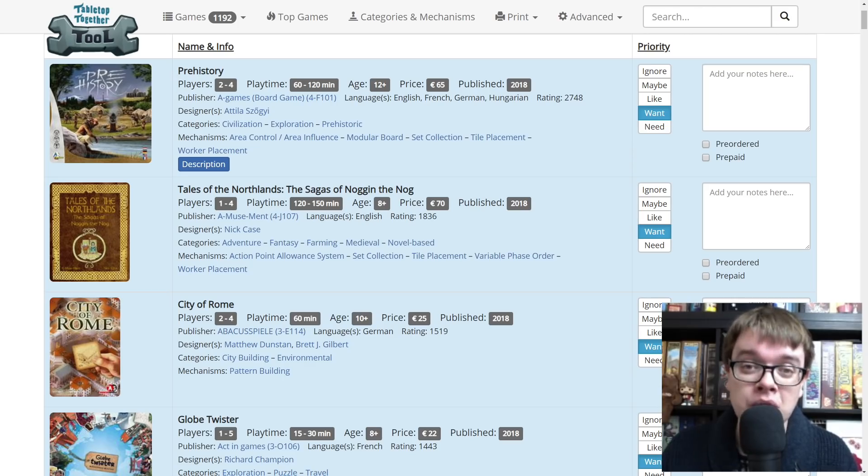Tales of the Northlands: the Sagas of Noggin the Nog. I played a prototype of this and it is a really good, fairly heavyweight — though I think there's a family version as well — Euro game where you are going on these sagas, trying to tell the story of Noggin the Nog, which is an animated series from the UK from the 70s from the people that did things like Ivor the Engine and Bagpuss. It's a great game in its own right and does a really good job of translating that IP into a board game.